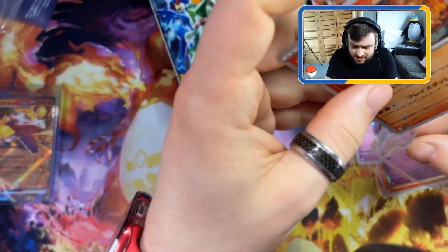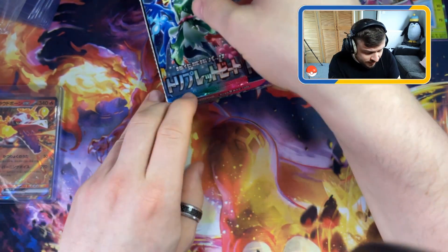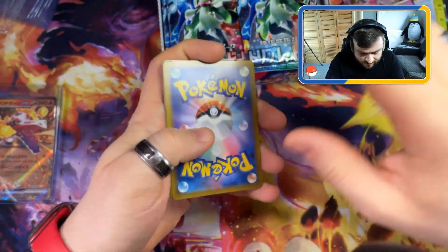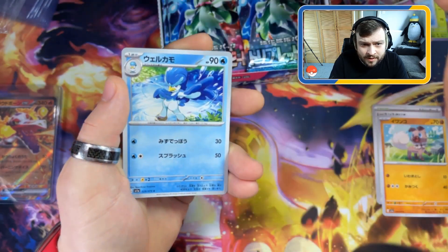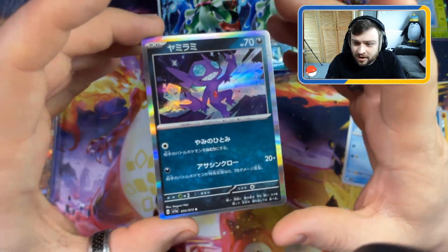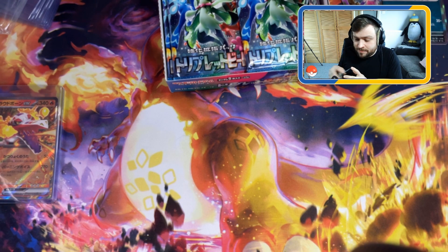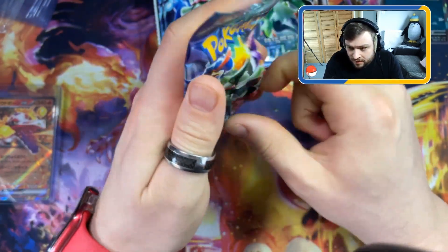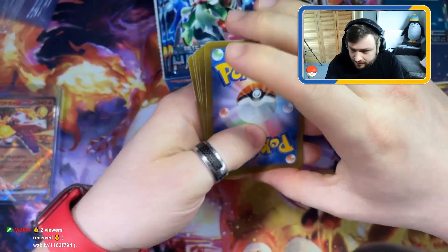So far no amazing pulls, nothing to shout home about. We got the Skeledirge EX - it's probably the best pull. We're looking for the full art gallery cards, that's what we want. We've got another battle arena, a Rockruff, the Wooper, the middle version of Quaxly, and we have a Sableye hollow! The hollos on these cards are so much better than the UK ones - I'm hoping the new Scarlet and Violet UK cards follow the same art style.